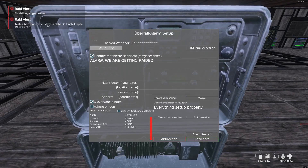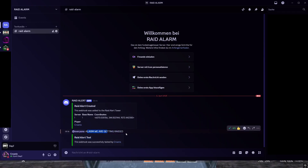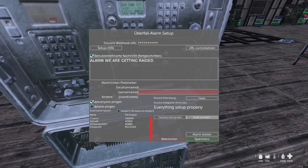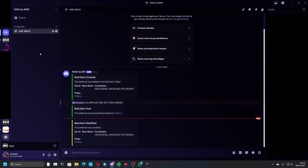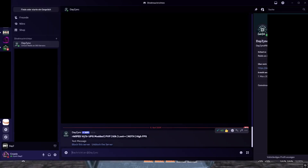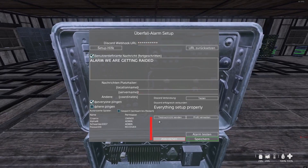Now you can test your alarm. You can see the test message has been sent. Go to Discord and here you can see 'alarm, we are getting raided' — you're going to get a notification, maybe with sound if you want. That's all. You can also test it again and get a 'successfully sent Discord message' confirmation. If you set it up that way, you also get a DM from this bot warning you. So there are two possibilities: getting warned in the server channel, and getting a DM from the bot. Both are possible — you'll probably get both if you're being raided.